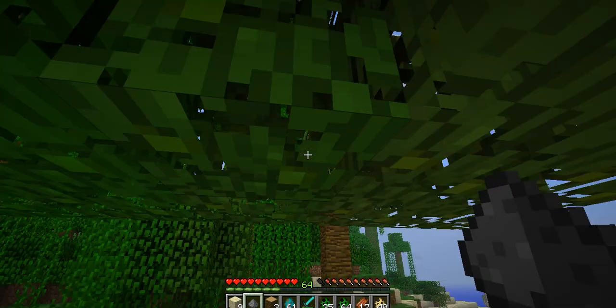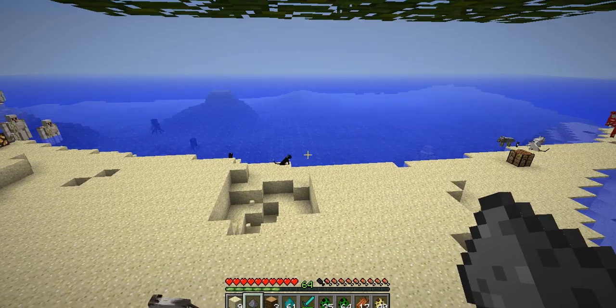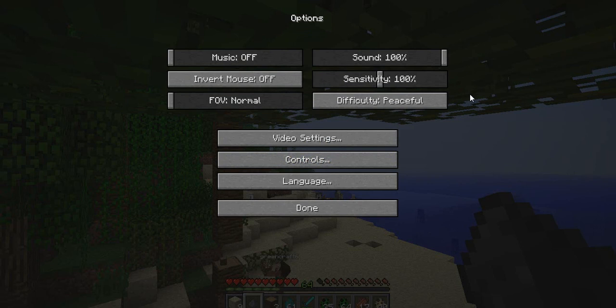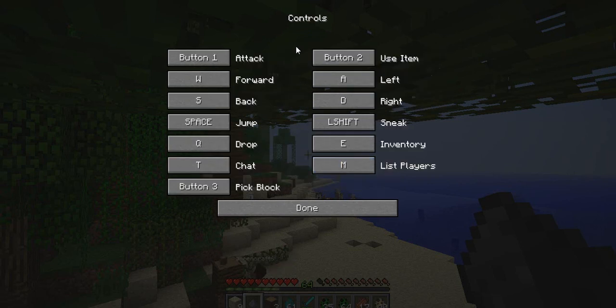I'll show you some basic controls. Just press escape. I'm on the server, I'll show you some basic controls and then I'll show you the world. So these are the controls — button one, that's like your left click. Left click to attack. And then button two is like right click to hit players. W is forward, S is backward. Right click is how you turn on a right switch.